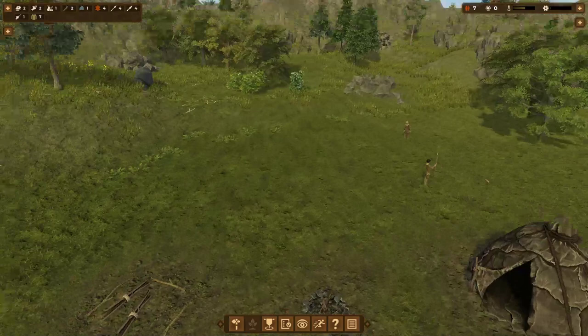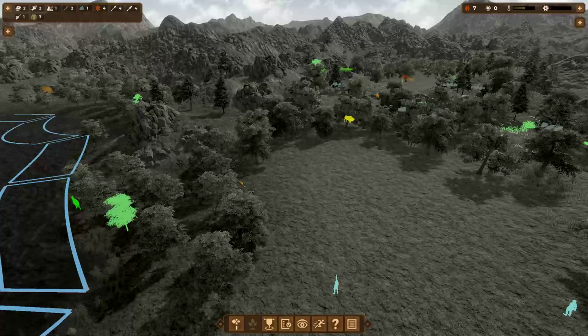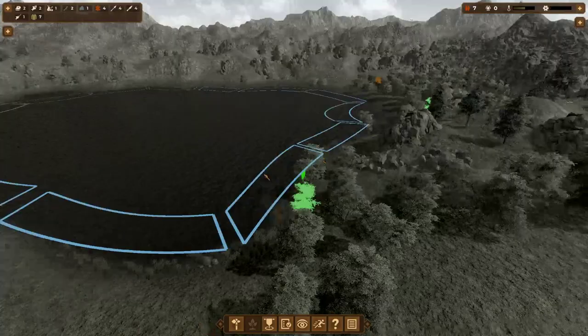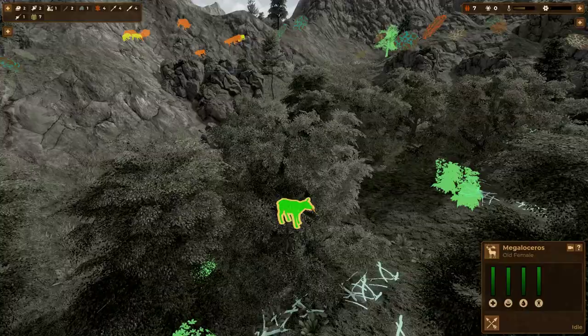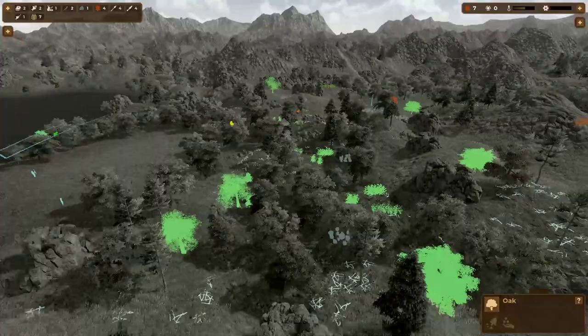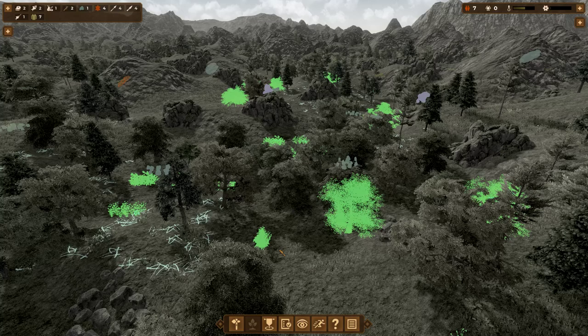One of the cool things this game has is Primal Vision mode, activated by pressing Tab — it always pauses the game automatically. It highlights all points of interest around you, including animals you can hunt, color-coded by difficulty. Way over here we have a woolly rhino — very dangerous because it's in red — as opposed to the Megalosaurus, which is very easy huntable prey. We do have some spears so we can hunt if we want.